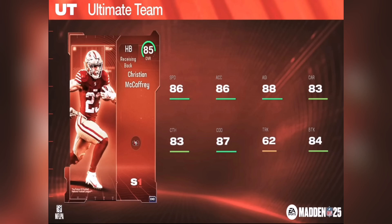This Christian McCaffrey card looks very, very good. Let's go over his stats: 86 speed, which is incredible; 86 acceleration; 88 agility; 83 carrying; 83 catching; 87 change of direction, which is pretty good; and 62 trucking — not terrible but not too good. 84 break tackle as well. Christian McCaffrey is a great card.